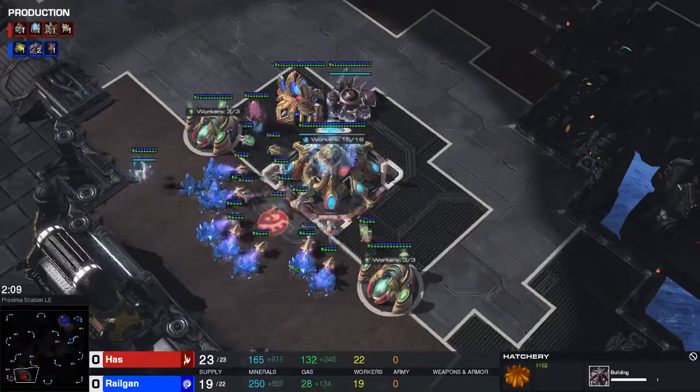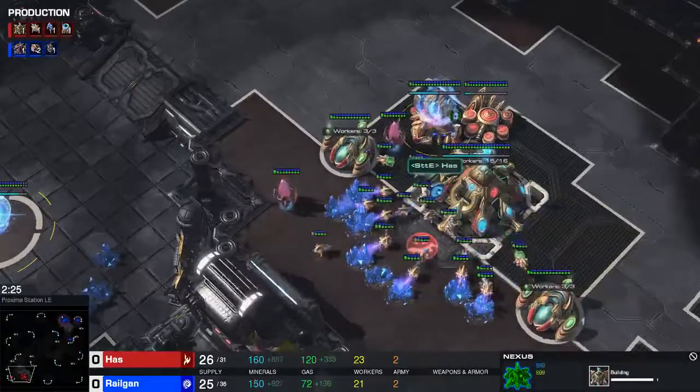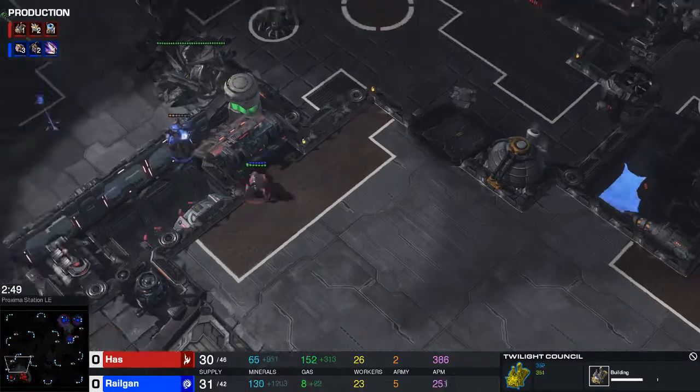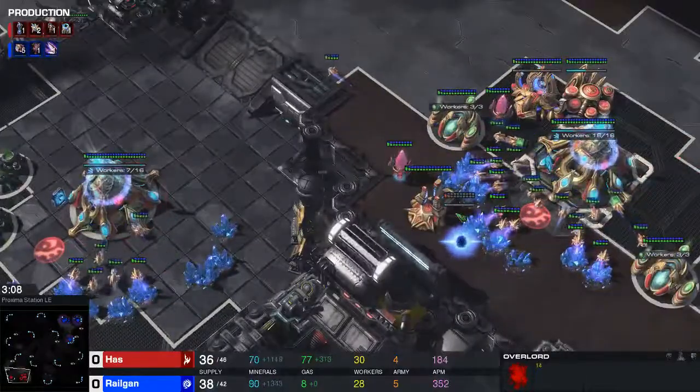Hatch, hatch, gas, pool — super greedy. He went Nexus first... actually I think he went gate, Nexus, core. And then the twilight council. This is kind of greedy as well because he does get that quick twilight council. My overlord gets away with like one shot from death.